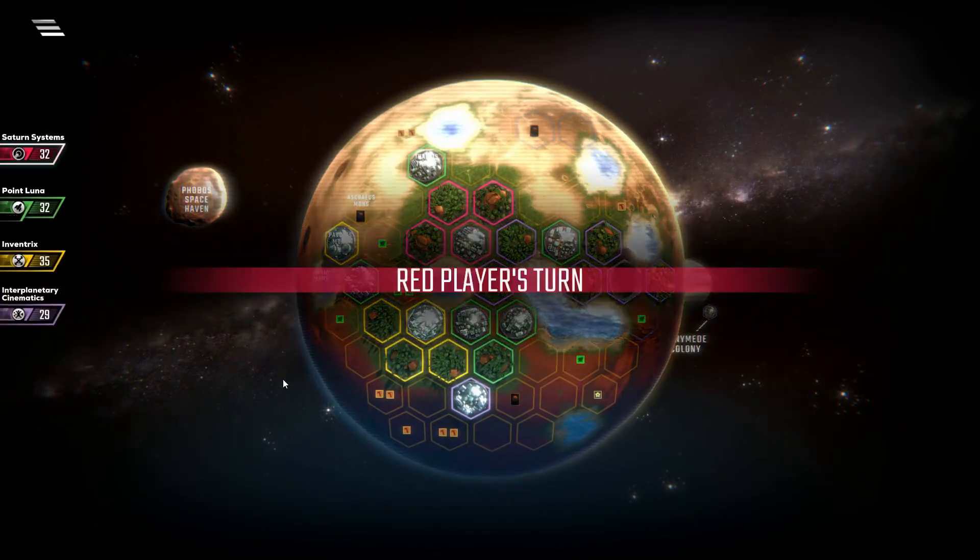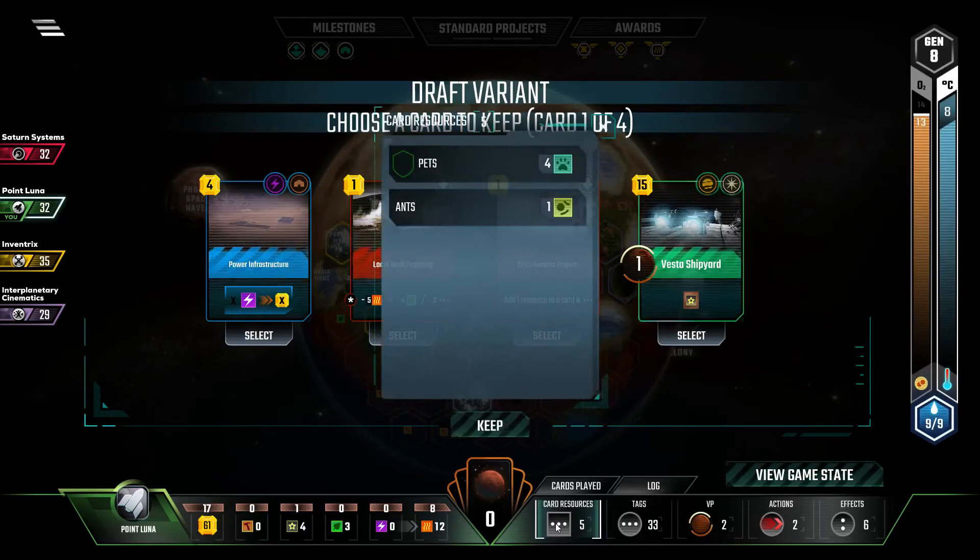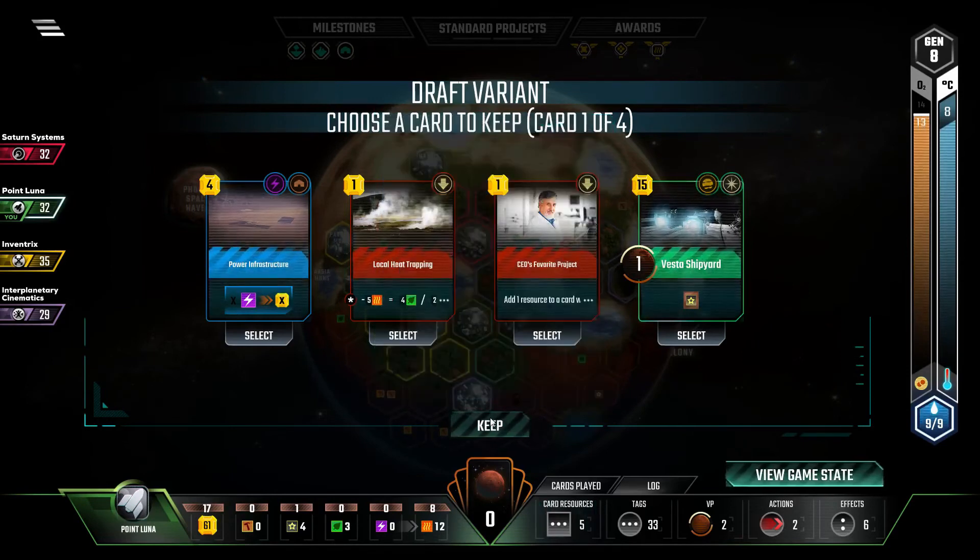Favorite project — that would give me half a victory point. Not really worth it. Local Heat Trapping, on the other hand, would.